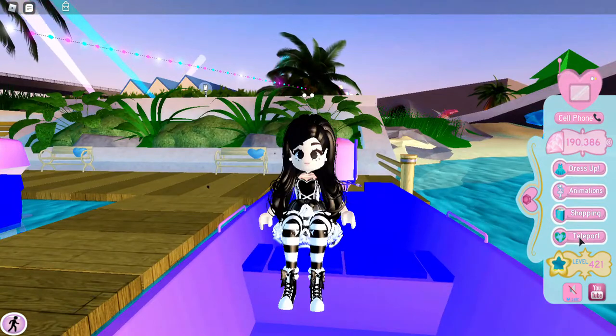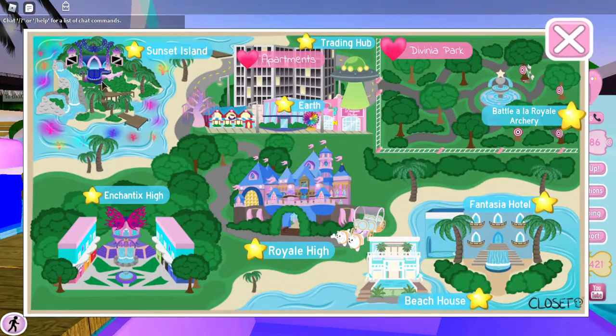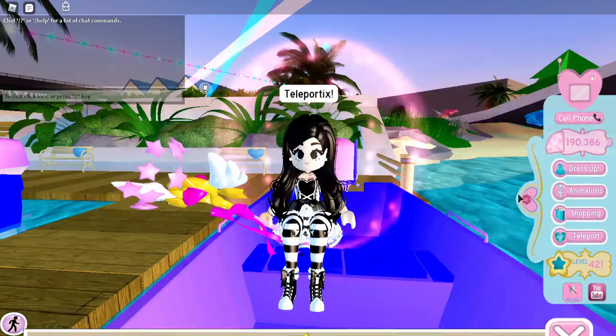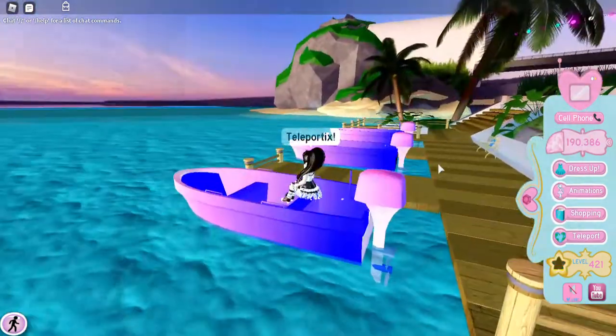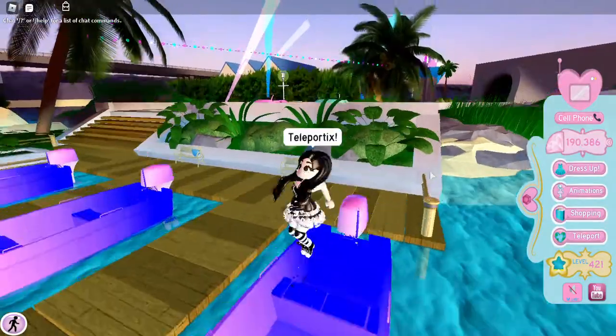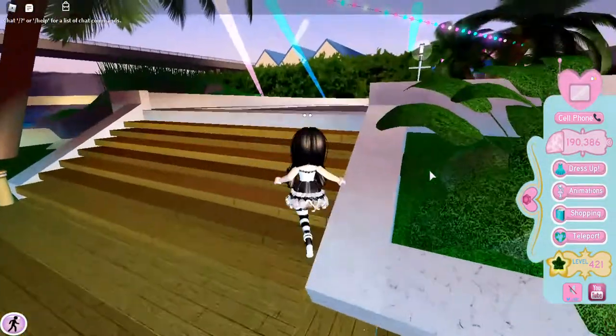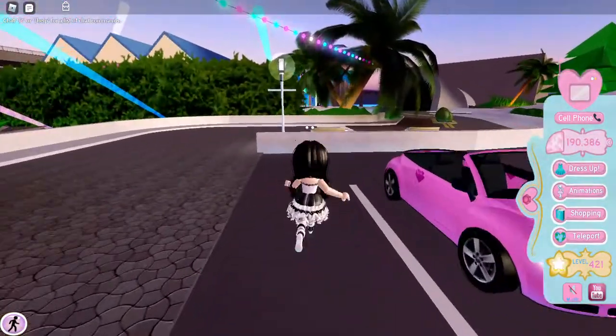...you can click on the teleport button and just click Sunset Island and teleport to it. But this is another way of getting to Sunset Island if you want to make it more realistic. So now the next thing — let's just reset our character.